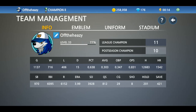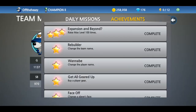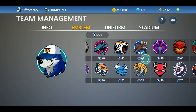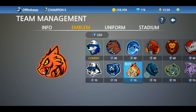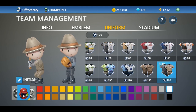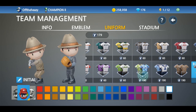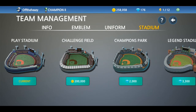Here you can change your team name — this is one of the achievements you can do in this tab, so I'd recommend doing this and getting the achievement for it. You can also earn emblems and uniforms and use tokens to spend on different ones you'd want. You can also unlock stadiums using coins and gems, though I wouldn't recommend doing this first starting off because you don't have as much money.